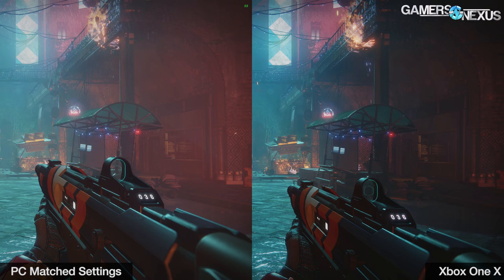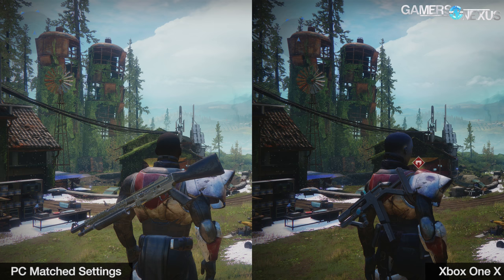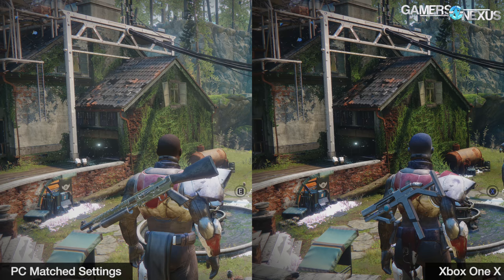We've done a lot of Destiny 2 testing, even during the beta, and it's proven itself to be a surprisingly undemanding title on higher graphics settings. The first challenge was trying to roughly emulate the Xbox One's visuals on PC to make FPS comparisons fairer. Digital Foundry reported that Destiny 2 on the Xbox One X runs at native 4K without dynamic resolution changes, and we haven't seen anything in our testing that contradicts that. The FOV on the Xbox version appears to be about 10 degrees less than the PC's default 85.